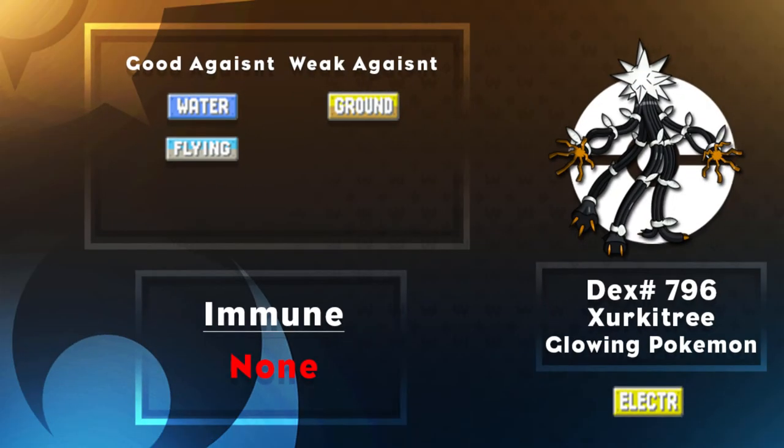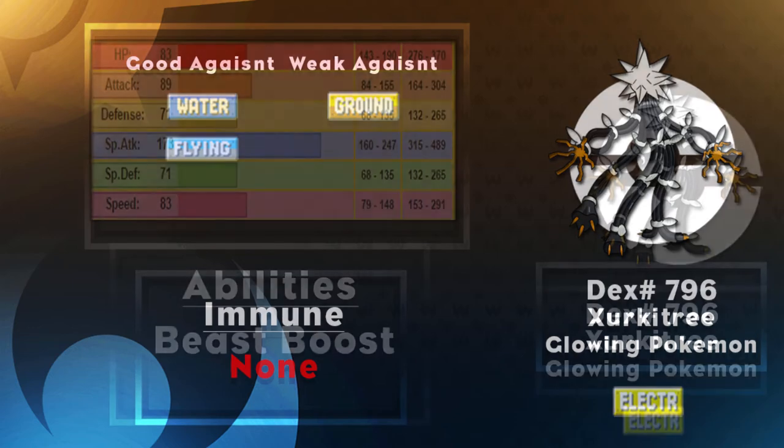Today we're looking at Circuitry, which is one of the infamous Ultra Beasts from the game — definitely a very new thing for Pokemon. Circuitry is the pure Electric type, meaning it has one weakness and one weakness only: the Ground type. It's pretty easy to build around. Offensively you are super effective against Water and Flying types, so one weakness to super effective coverage — not a bad trade-off.